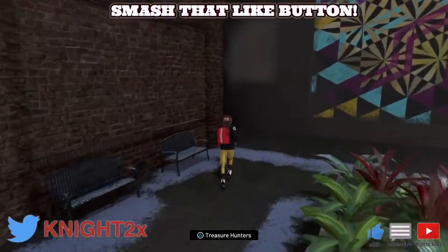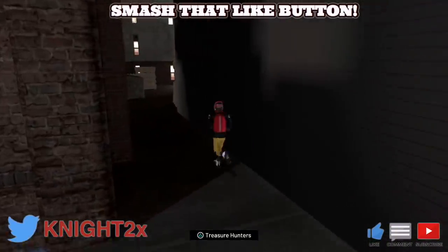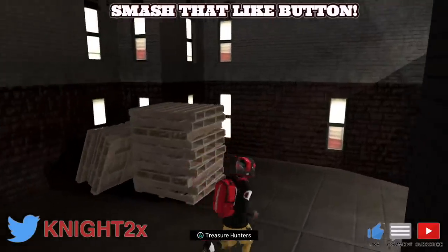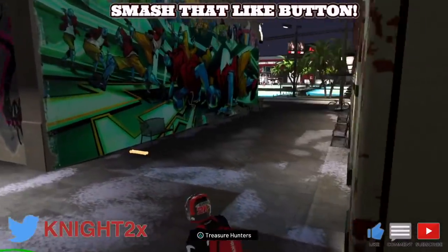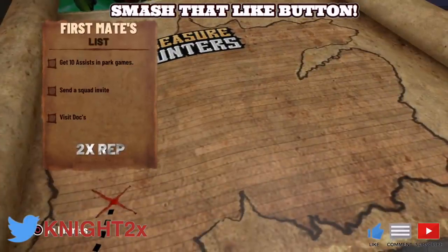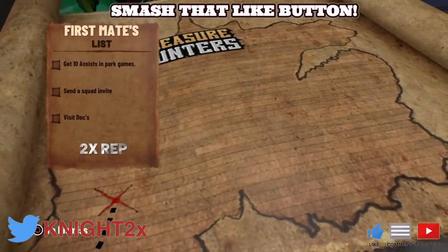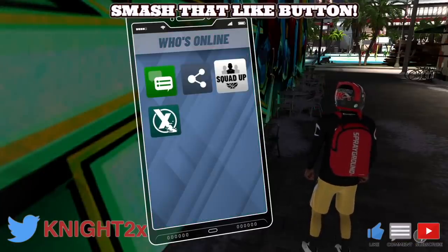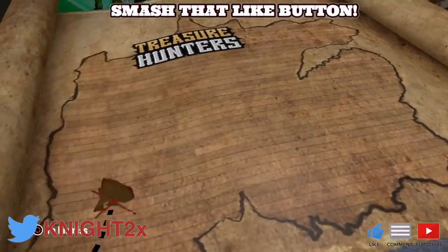After hours of searching, this is what it'll look like — just keep checking all the way throughout the area. When you pick it up, here are the first challenges. They're very easy, way easier than the last ones. This is me inviting a random person.